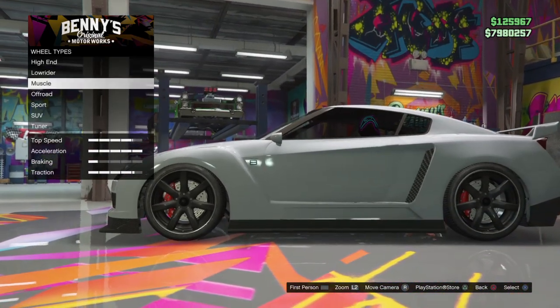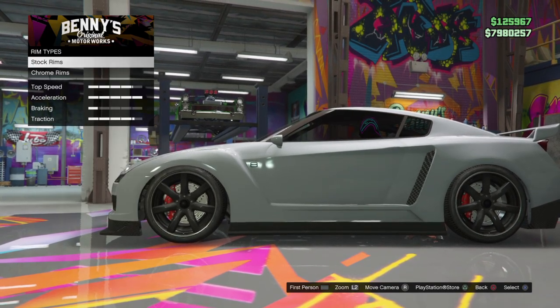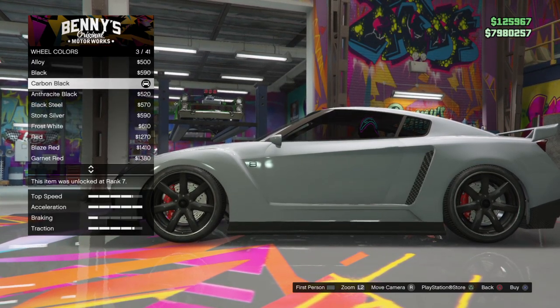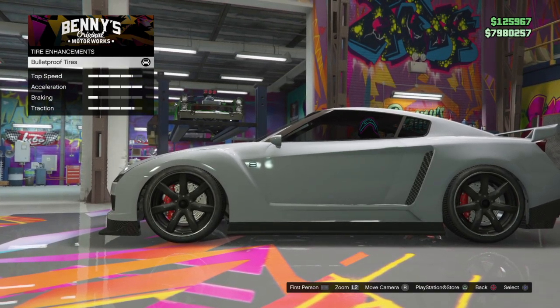For wheels, you can go to wheel type. You're going to go right down here to sport, and you're going to go to stock rims and get these right here. For wheel color, you can get the carbon black ones or the regular black. For tires, you're going to go right down here and get the bulletproof tires.